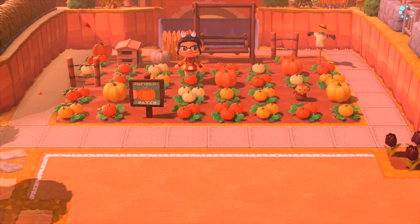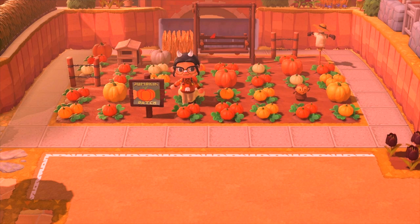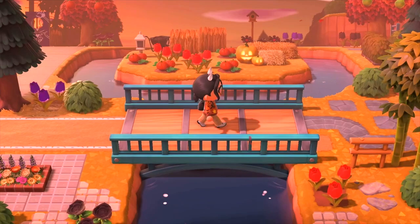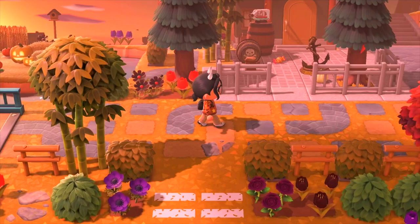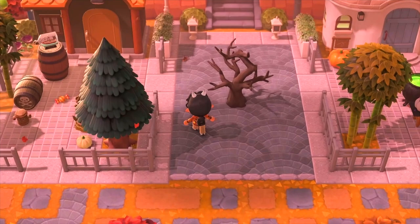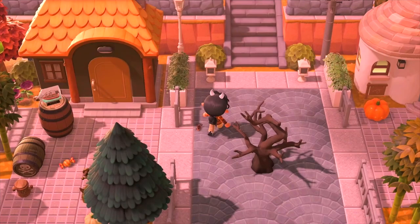Here is a little pumpkin patch. Coming back down — if we follow this road — something I really wanted to do when deciding on city core was have a tiered villager neighborhood, and that is this build. It was one of the very first things I did on this island. When I first started decorating, I based a lot of my design around the aesthetic and feel of the different buildings, so the exterior of villagers' houses determined how I would decorate around them.